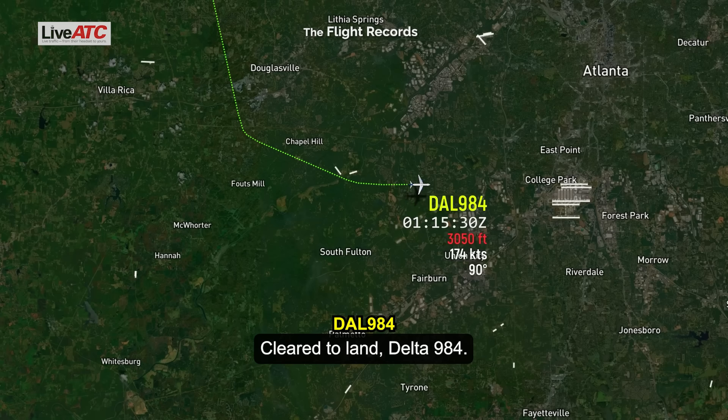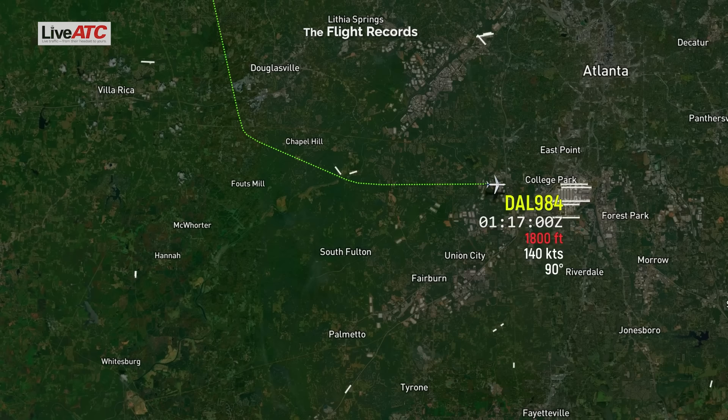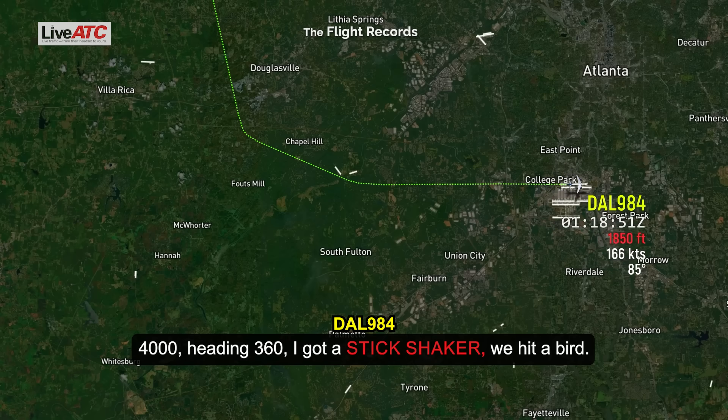Yes, we'd land. Delta 9-84. Delta 9-84 is going around. Delta 9-84 inside, climb maintain 4,000. Turn left heading 360. 4,000 — I got a stick shaker. We hit a bird.